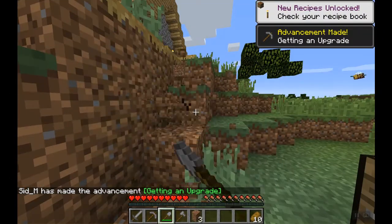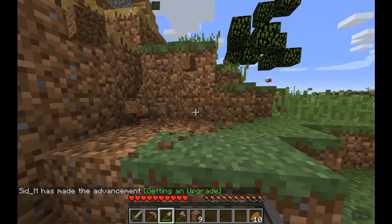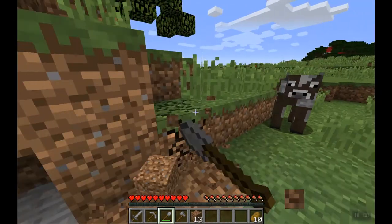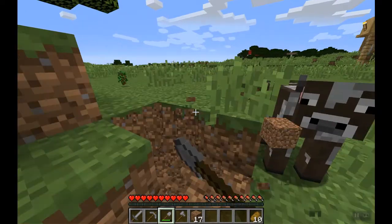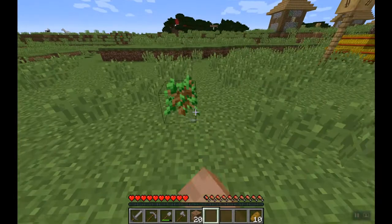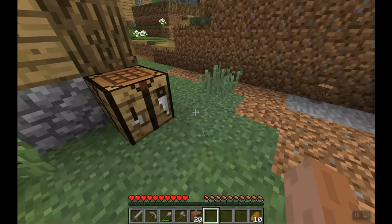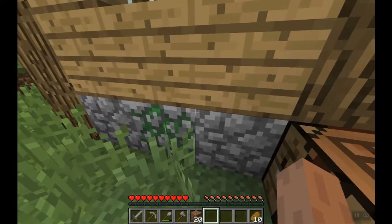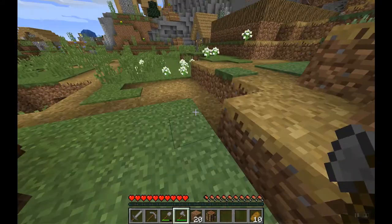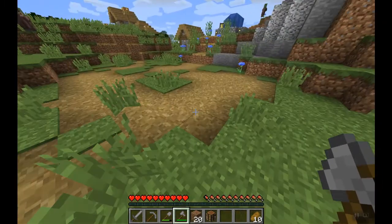Now let's go get some dirt. There's a dark oak forest and a birch forest nearby. I want a lot of oak and a bit of birch. I'm glad there's a birch forest over there, but I might just have to use saplings to get oak, or go out and find an oak forest.